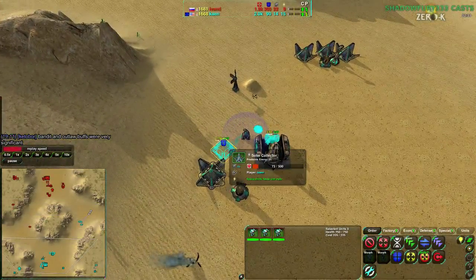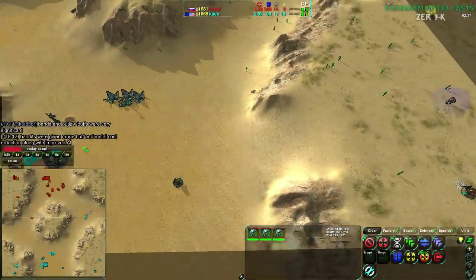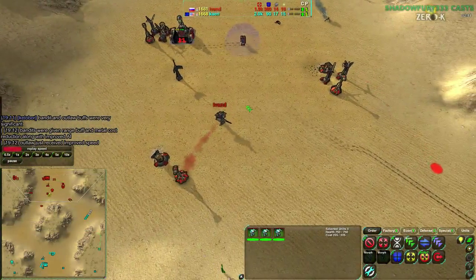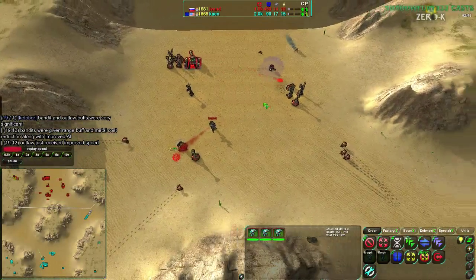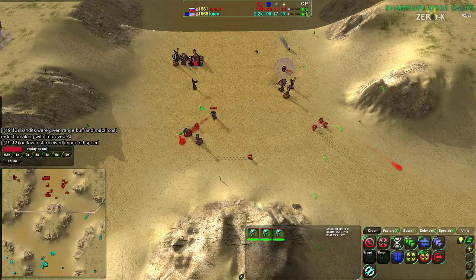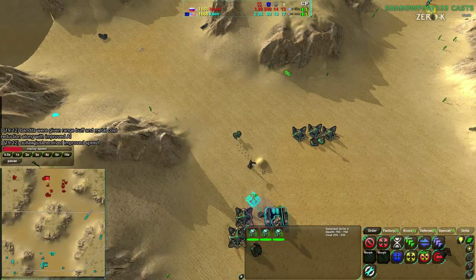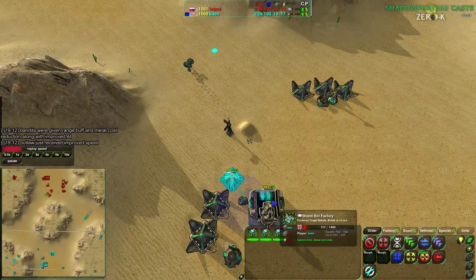Kane going for more slow cutters in the main base, with more Metal Extractors along the entire south side. They are building metal faster — overall resource production is faster than Ivan D, who is focusing much more on defense. The chat confirms the buffs: cost reduction, range and AI buff for Bandits. The Outlaw speed buff is actually a bit of an older one, but still very important, and we've been seeing the effects of that for a while now.